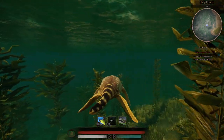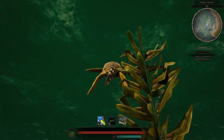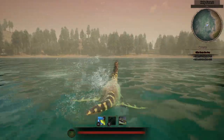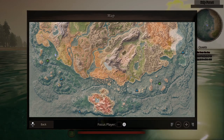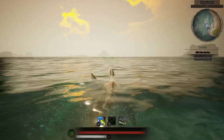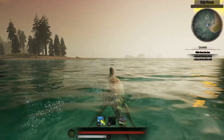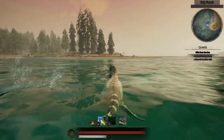Oxygen is pretty good with this dinosaur - you've got a lot of it. The great thing is when you come up to the surface it instantly regenerates, unlike the Sarco for example who has to sit on the surface for quite some time. The Kywekia does it instantly - you can just jump out of the water and come back in and you're full of oxygen again.